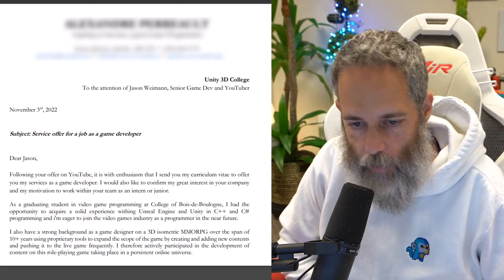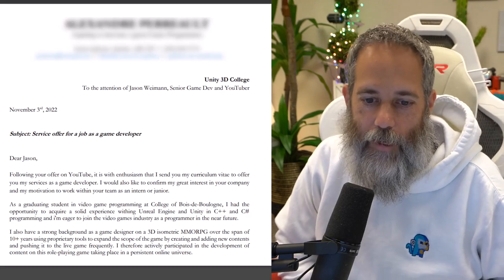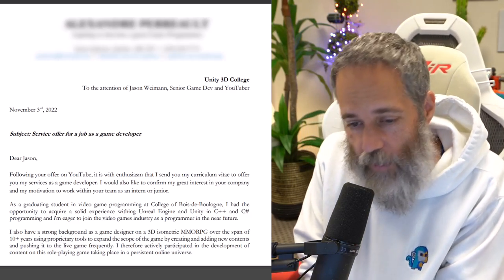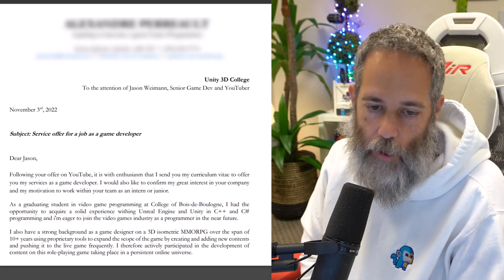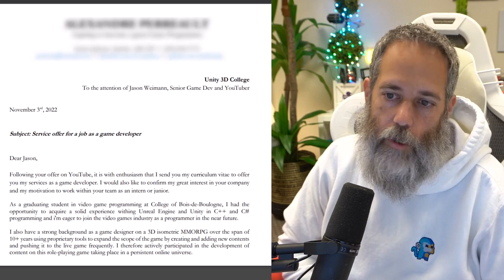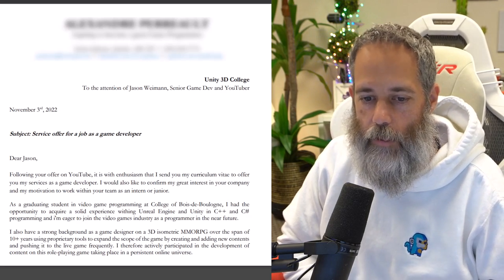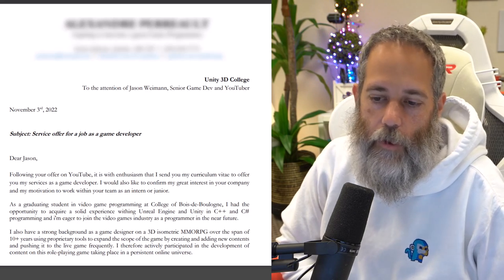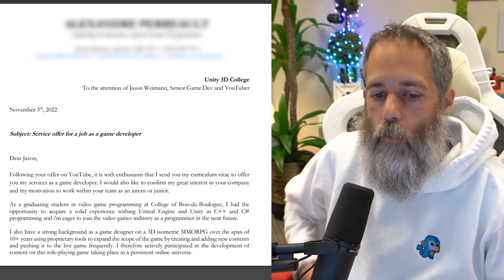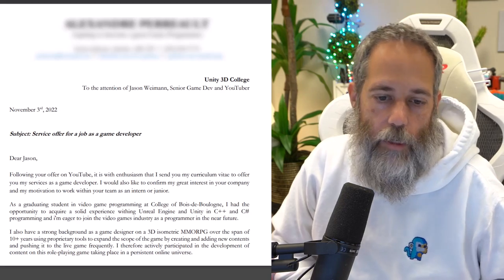It says: as a graduating student in video game programming at college of BDB, I had an opportunity to acquire a solid experience within — and here there's a typo — Unreal Engine and Unity and C++ and C# programming, and I'm eager to join the video games industry as a programmer in the near future. That sentence reads a little bit hard. It could be a translation issue, but it comes across as difficult to understand. I would rephrase it so that it's easier to read, maybe two sentences, and fix all of the misspellings and grammar issues, so that people don't get confused reading it.